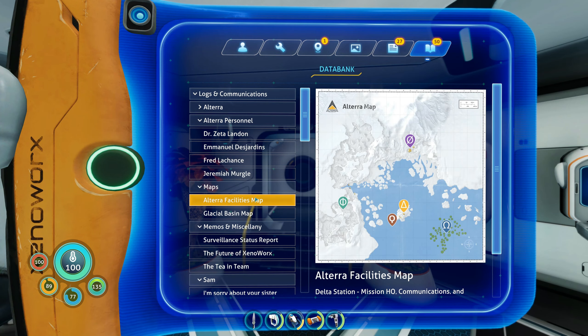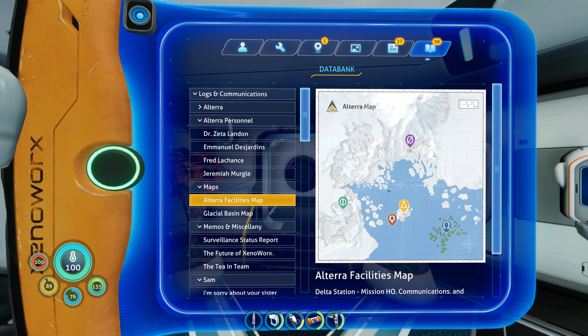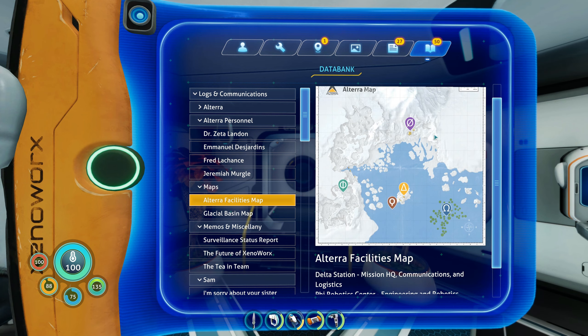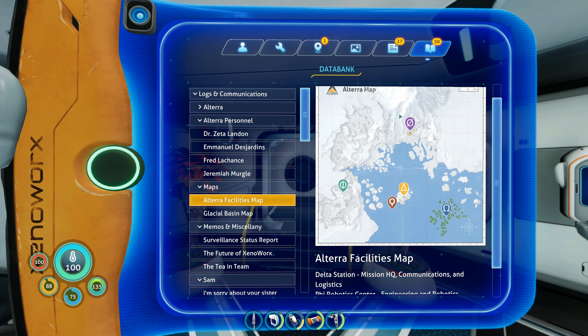I'm starting to get a bit puzzled because Fire Robotics — if you look on the map — it says it's for engineering and robotics, and that's what Sam specialises in. Now according to Emmanuel and Lillian, she was over at Outpost Zero next, but Outpost Zero is for zero biological research — basically aliens, if you want a better word. So I'm really puzzled as to what she would be doing over there, because her speciality was robotics.